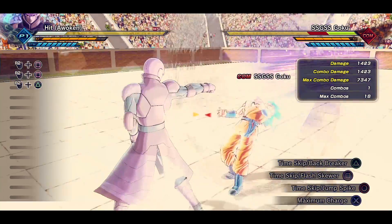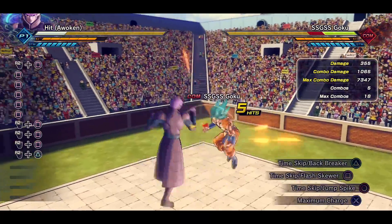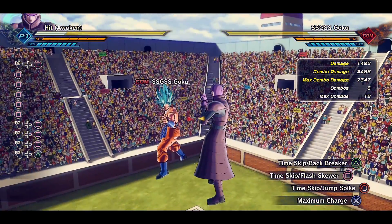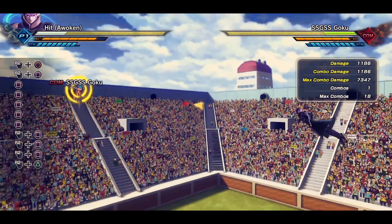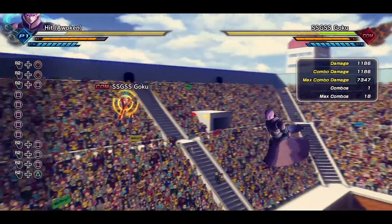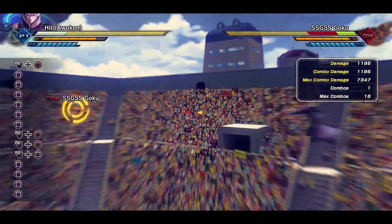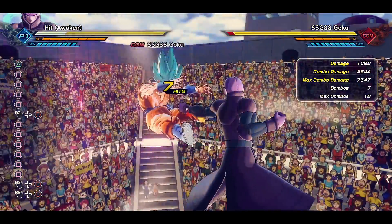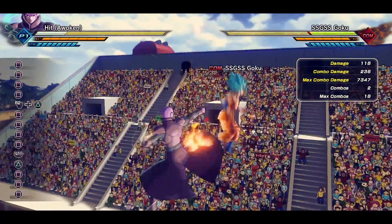Okay, so that one you have to be extremely close for — interesting. Can you combo into that? Yeah, okay, there we go, makes sense. And of course we have Time Skip Jump Spike. Is this one usable from a further range? Yeah, but if people see it coming they can easily sidestep it. You could probably block or roll out of it too. Not bad though — the moves look fantastic.